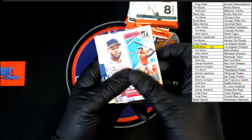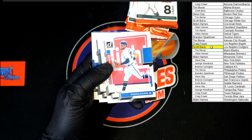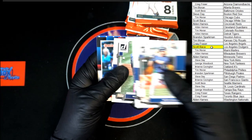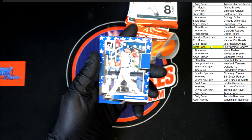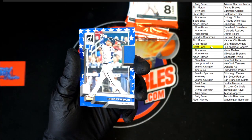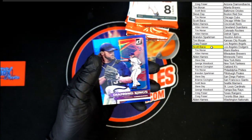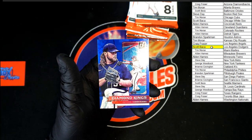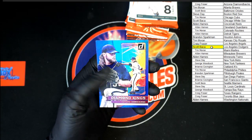Cedric Mullins diamond king, Glenn Otto rated rookie, rated rookie Acuna, Hanniger, McClanahan, Ichiro, Freddie Freeman independence going to Tim M. And Corbin Burns hollow blue diamond kings going to the Brewers — that one's going to Alden H.